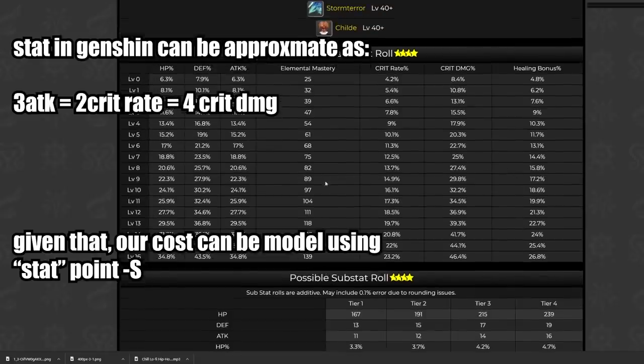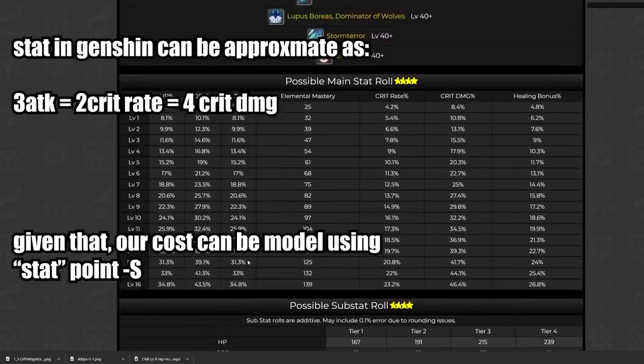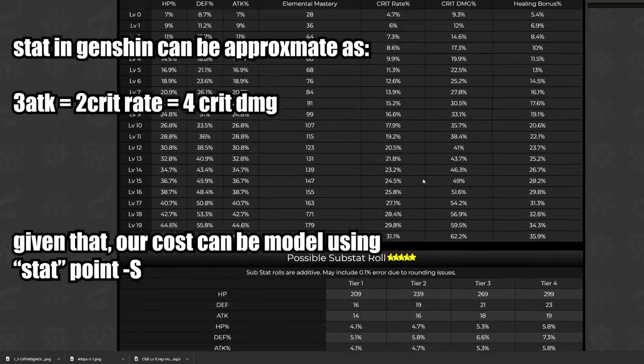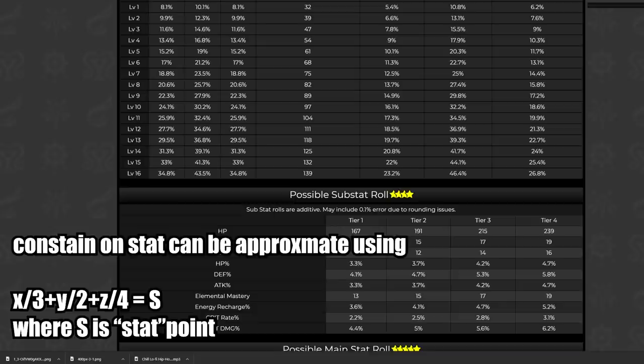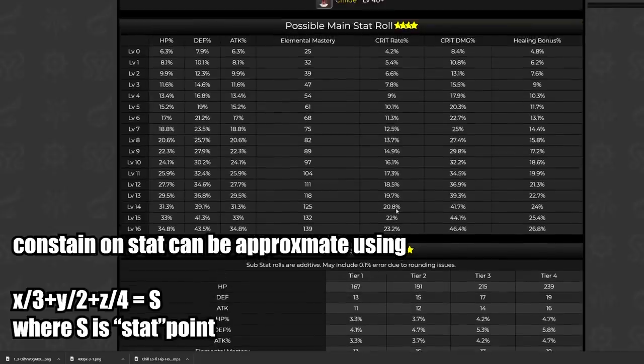Looking at how artifacts work in Genshin Impact, attack percent to crit rate to critical damage follows approximately a 3 to 2 to 4 ratio. This means for every single stat point you get, you can increase your attack percent by 3, your critical rate by 2, or your critical damage by 4. This is the same for substats as well, and our constraint can be approximated using this method.